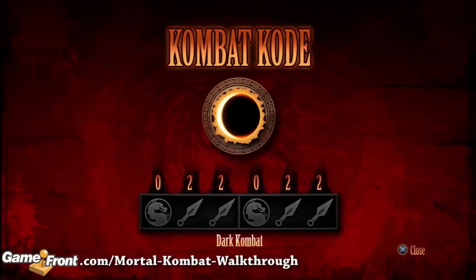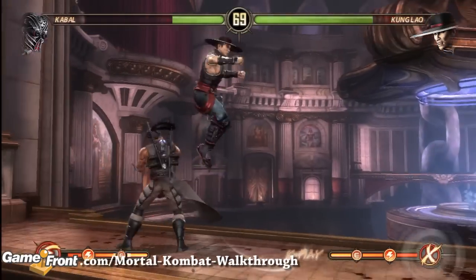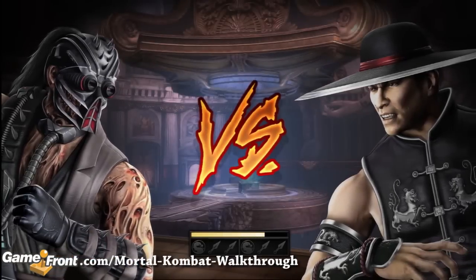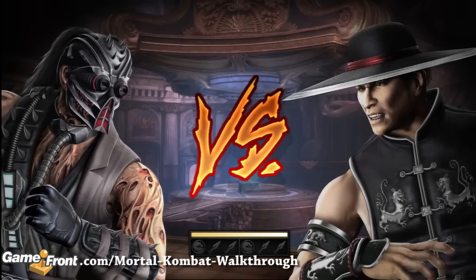This is James from Gamefront, and I've got some combat codes for you. This video's gonna show you how to use the Dark Combat Code. During the load screen to a versus match, player 1's gonna enter the code: Zero, two, two. At the same time, player 2 enters the code: Zero, two, two.